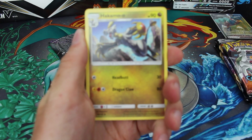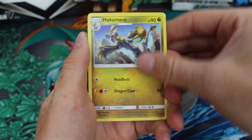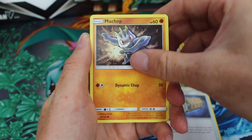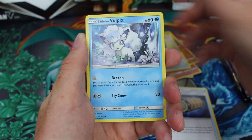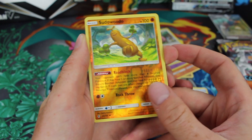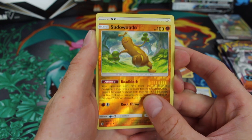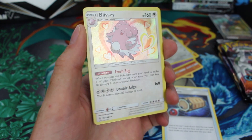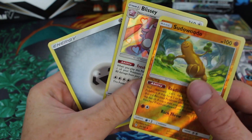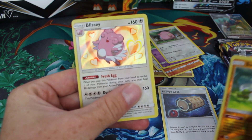I've not opened many Guardians Rising, so I'm always after some good pulls. We've got a Hakamo-O, an Energy Lotta, a Machoke, a Machop, a Fletchling, a Lone Bullpix, a Goth-Eater, a Chansey. The reverse is a Sud-a-Wooda. And the rare — oh, a Blissey Hollow! That's not a bad start really. I definitely did the Patrick wrong — there's the energy card. Oh well, at least we sort of did it right. So there we go, a Blissey Hollow.